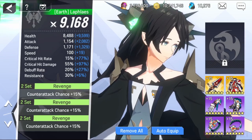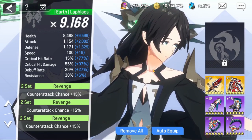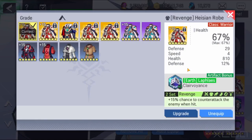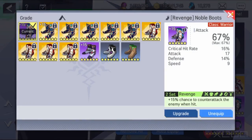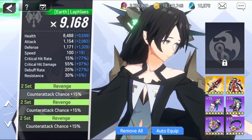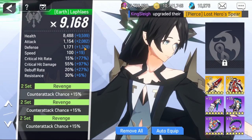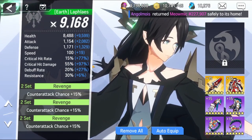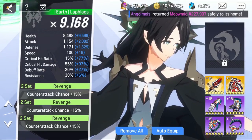I just equip my warriors with the minimum equipment for the Obelisk. So let's take a look at his gear: weapon, armor, gloves, boots, ring, and necklace. I recommend full attack, some speed, not defense, some critical hit rate so you can hit over 80%, and a lot of critical hit damage.